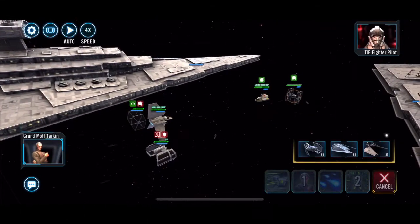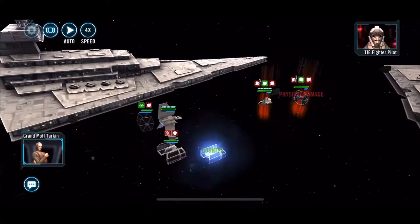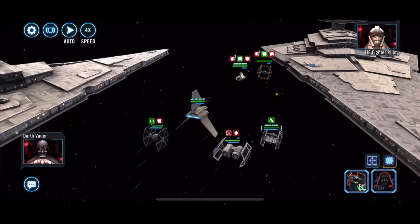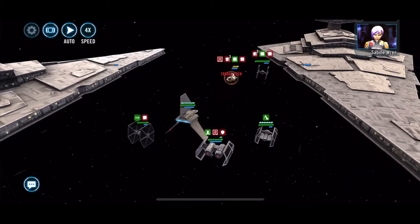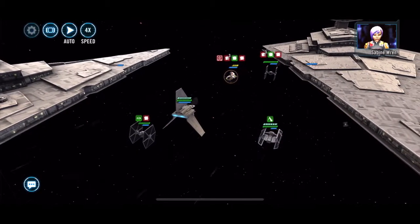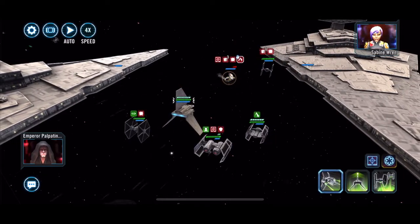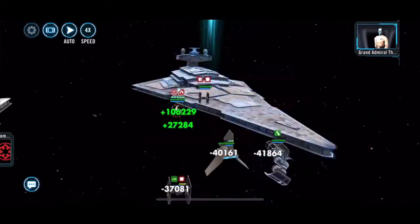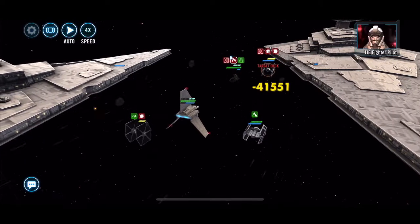We also have the Sith Marauder's bomber — the B28 — that's also going to be making appearances. As I said, it's a combination of Empire and Sith. The new Tie Bomber is an Empire ship I believe, whereas the shuttle is Palpatine's — I think it's Sith, though I could be wrong.